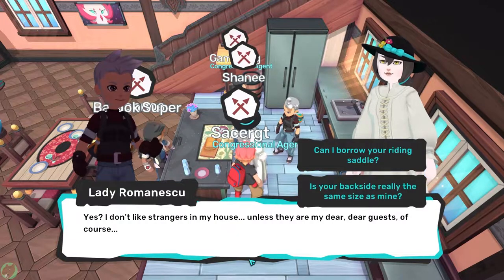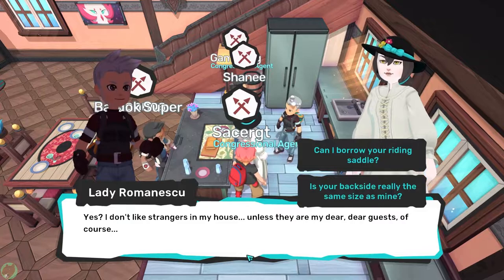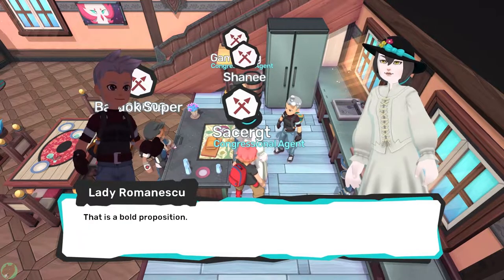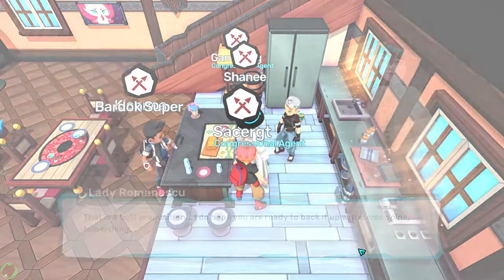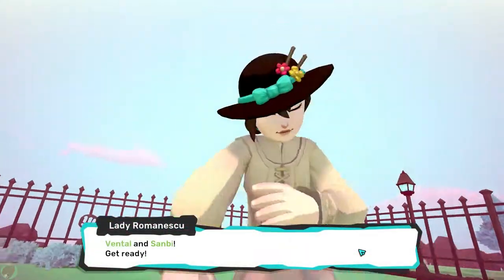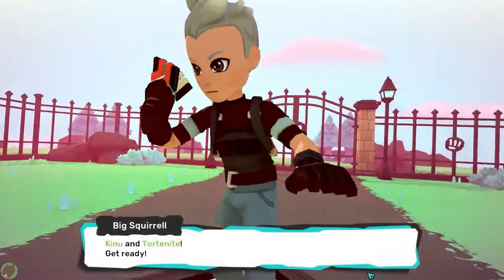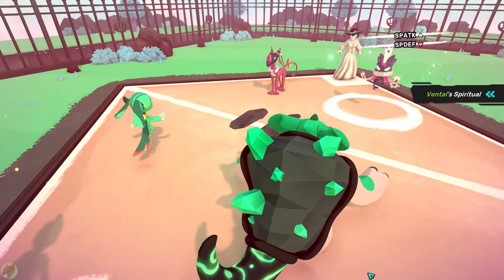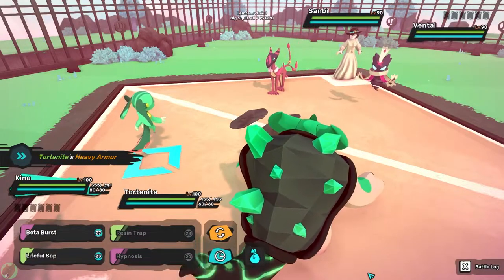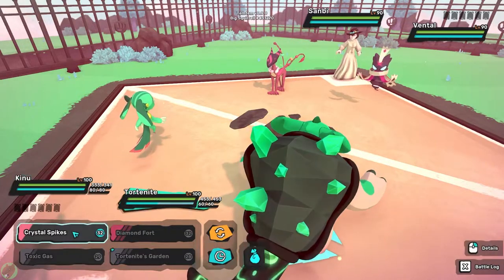Lady Romanescu says she doesn't like strangers unless they're dear guests, calling the player a 'Tamer thing.' Asking to borrow her saddle is 'a bold proposition.' She confirms these are Mental-type Tims, and since we're already out here, we go ahead and fight. The host notes there have been other updates and ability tweaks in this patch.